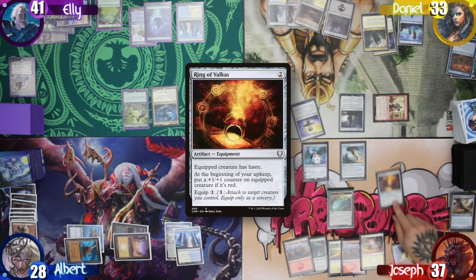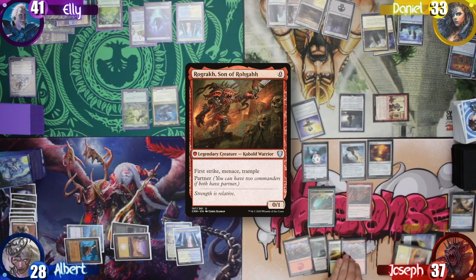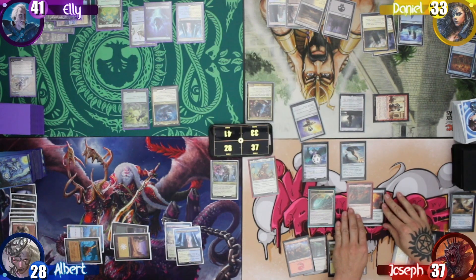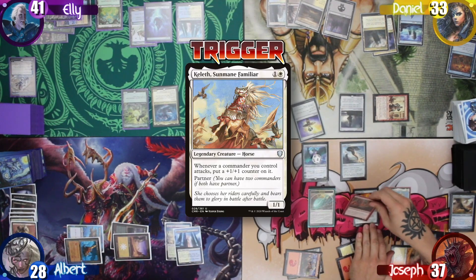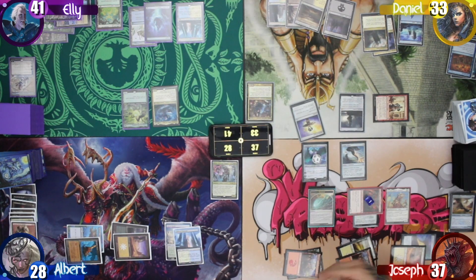He then casts the Ring of Valkas for free. After that, he taps 2 mana to recast Rograkh, then taps 1 to equip his commander with the ring. Next, he taps the rest of his mana to recast Keleth. He then goes to combat, triggering Keleth's ability and putting a counter on Rograkh. Joseph again swings at me, and I take another commander damage.